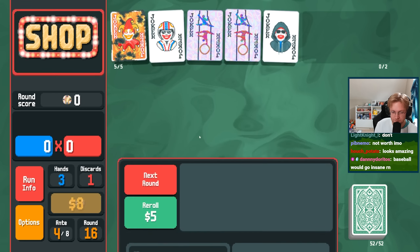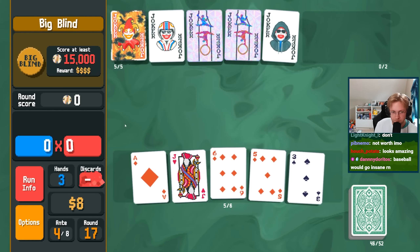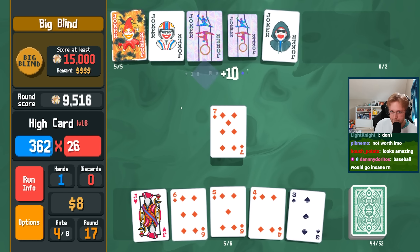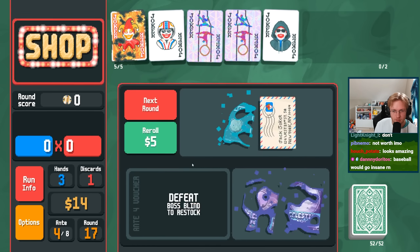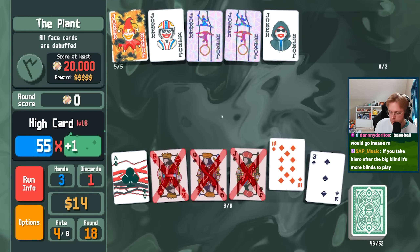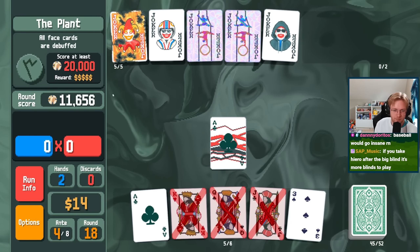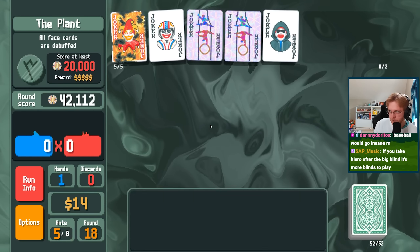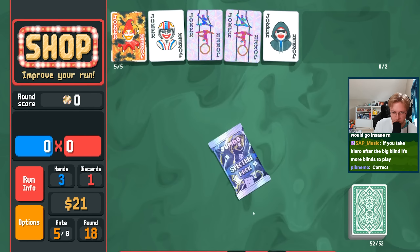Baseball? Yeah, Baseball would be huge here because they're all uncommons. Get Baseball at the end. You take higher up — big blinds, more blinds to play. I think it puts you on the same column. Jumbo Spectral — I don't know what I'm doing with it, but I'm fine to risk it.